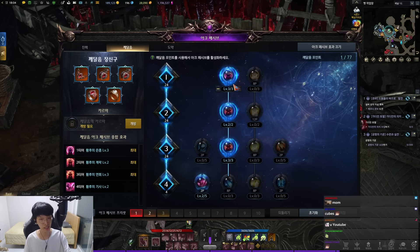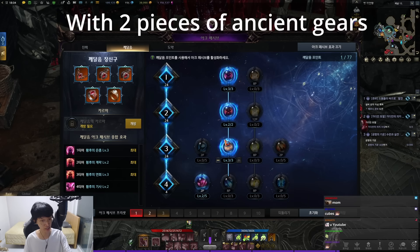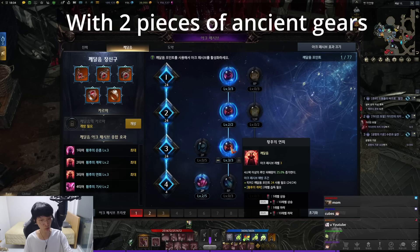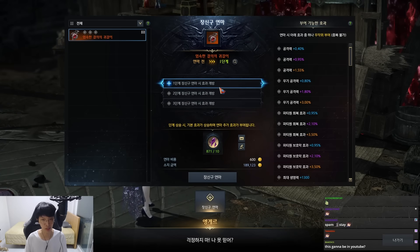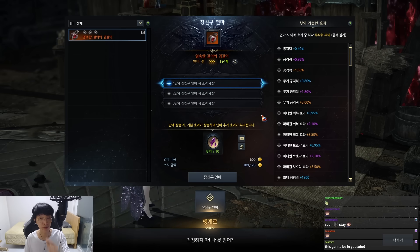Whatever class you play, you want all of these nodes — 1, 2, 3 — to have the max point, because this is the class engraving part. If you don't have 3 points on this last third node, it means you're pretty much going to do less damage than your current tier 3. Whenever you hone three times, you get random options shown here. There are 10 kinds of options, and each option has a blue, purple, and legendary tier. When it goes higher to legendary, it's bigger. Among these options, 8 are not good and only 2 are good — we call those 2 primary options.